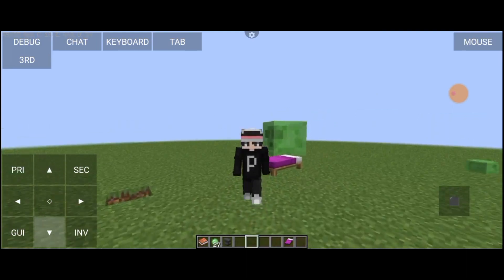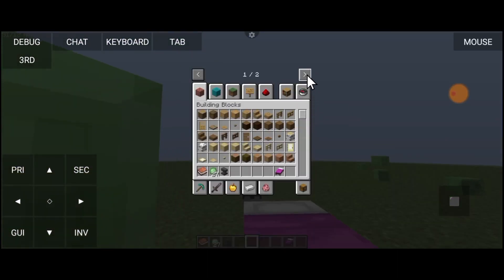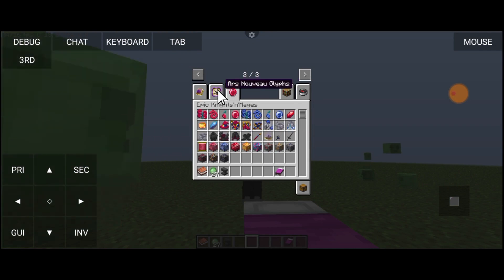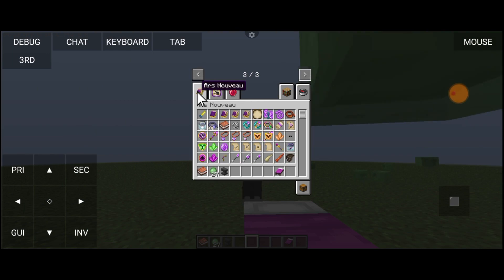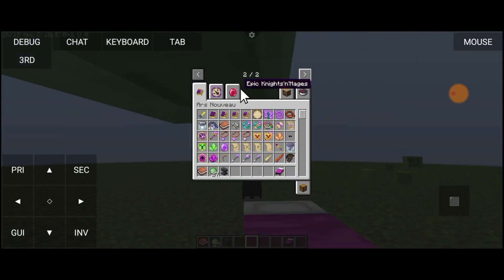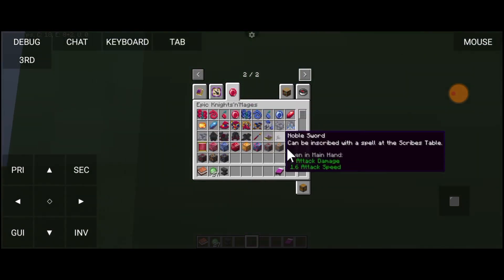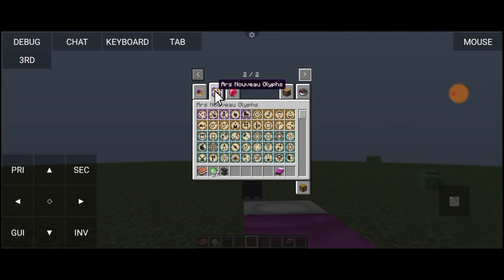Langsung aja kita coba review bareng-bareng. Pertama kita inventory dulu, terus kita geser ke sini. Di sini ada 3 epic knack mage, ada Arsnov Glyphs. Kita bakal fokus di sini ya, epic knack mage. Seharusnya ada epic knack yang lainnya selain mage, tapi kok cuma mage?